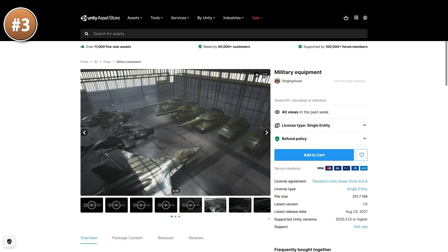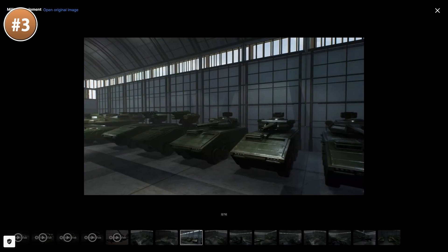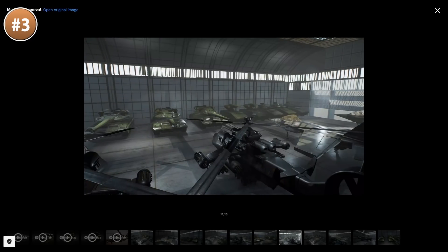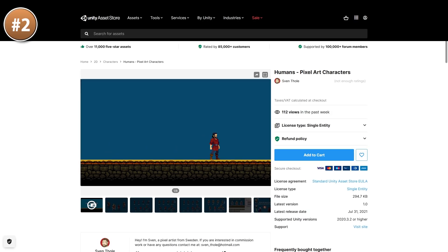On the other hand, if you want something hyper-realistic, check out this one! Lots of vehicles — all of them very realistic, very high-end models. You've got tanks, planes, helicopters, APCs and even the hangar itself!